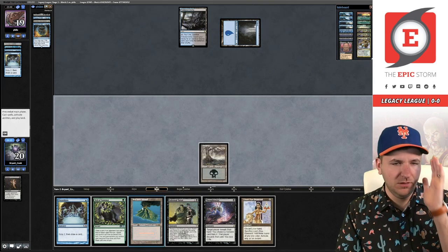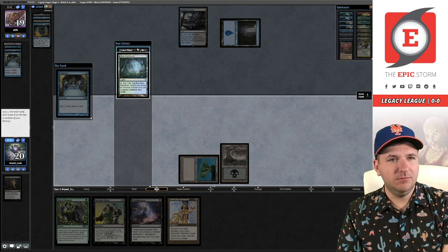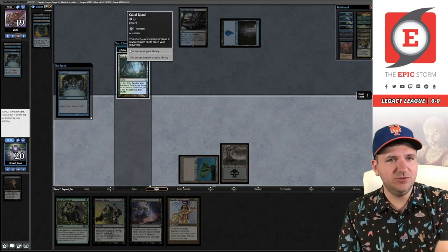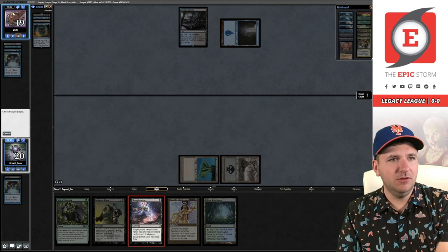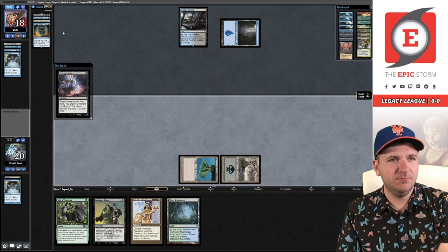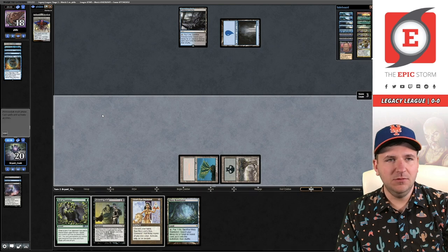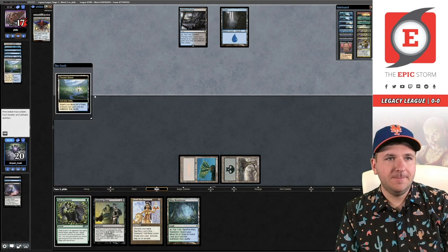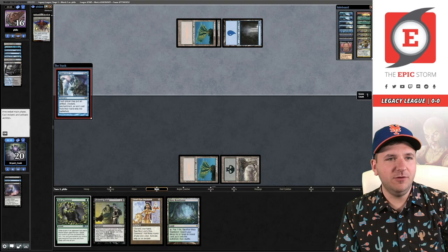I think I might Preordain here looking for like a Petal. There's like no chance that we get Threshold next turn, so I'm going to bottom that. If they're going to resolve Show and Tell, I should take the Misty — it's a free land in play. Force pitching Force, so they have the Show and Tell in hand. It's going to be tough to win this. I might have punted by putting the Cabal Ritual on the bottom.